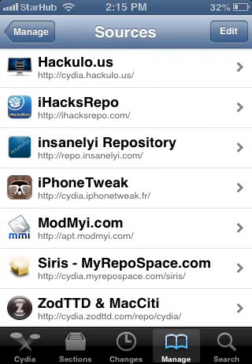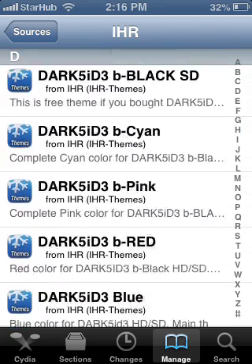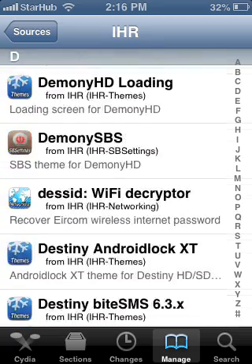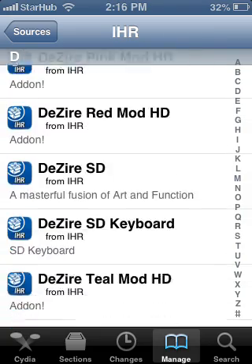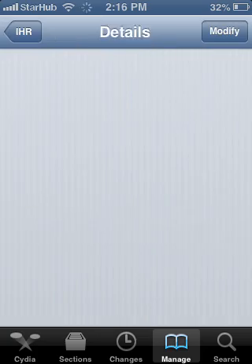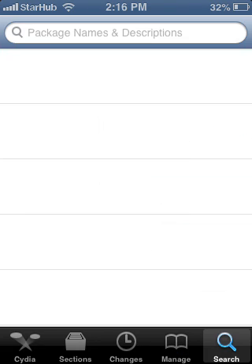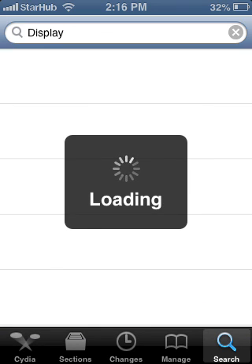Just check it down there, then go to hit and go to D. Scroll down until you find Display Recorder. Display Recorder version 1.3.5. Or you could just search and type 'Display Recorder.' You must find the right one and check properly or you will get the wrong one and it won't work.